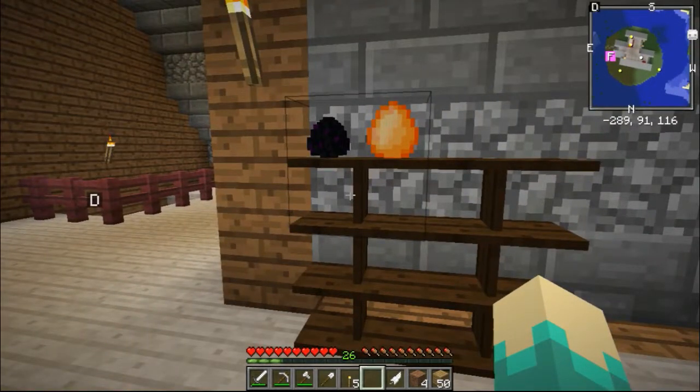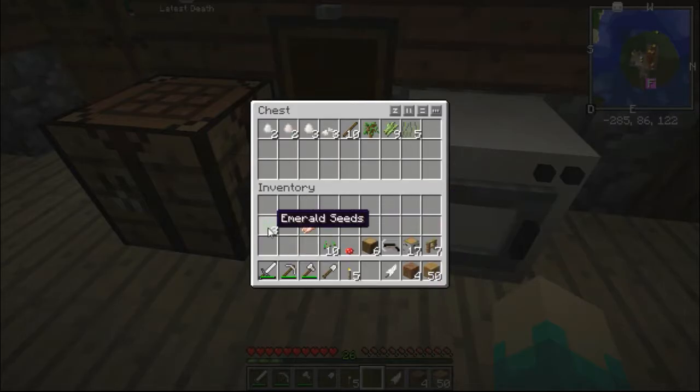I'm gonna put my phoenix egg here, because that is amazing — as soon as I mentioned it, we got it. Emerald seeds! We got emerald seeds! That is amazing because if we plant these, then we can have a sustainable source of emeralds, which gives us the highest power in the game. This is from the emeralds mod and it is awesome.